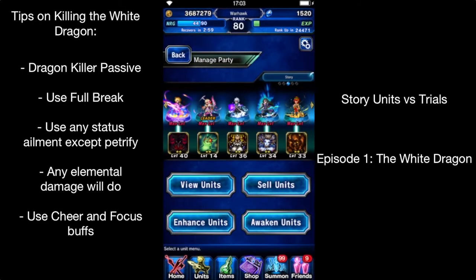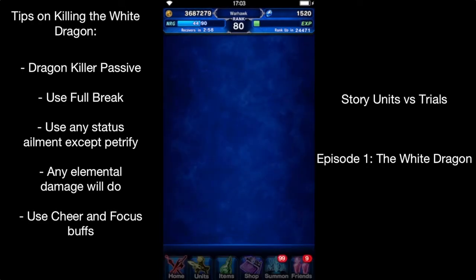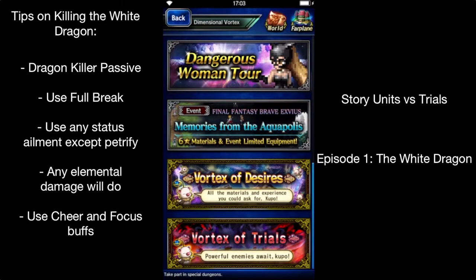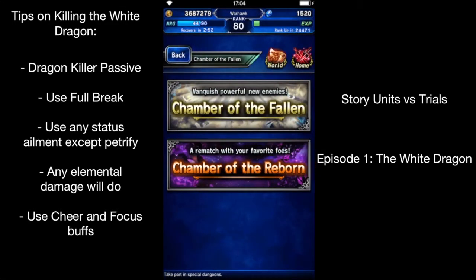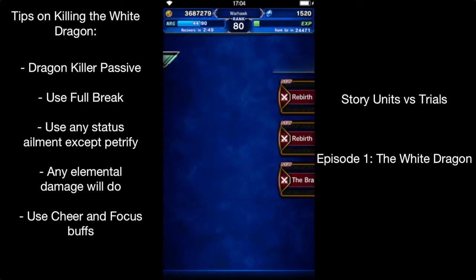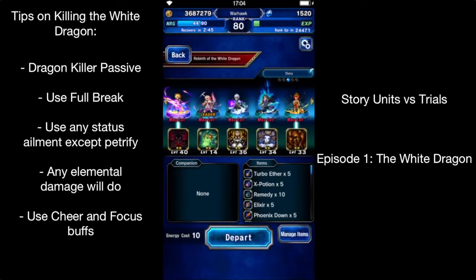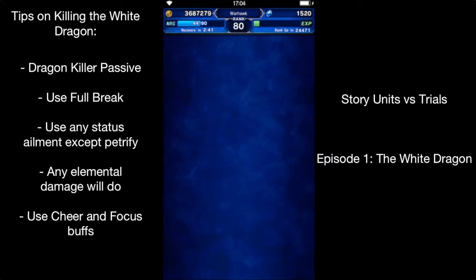We're going to do the White Dragon right now, just to see what happens — just for fun, why not? Never actually done anything with full story characters, so this will be interesting. Chamber of the Reborn here. I'm not going to worry about these achievements — they're a 10 lot BCH, who cares? And no companion, obviously. Let's go see what happens.